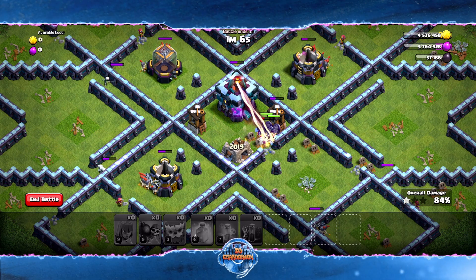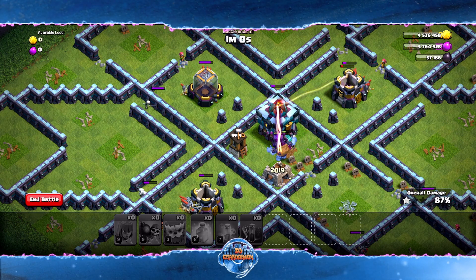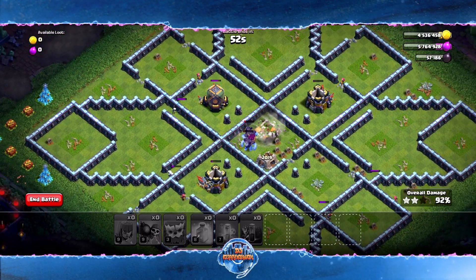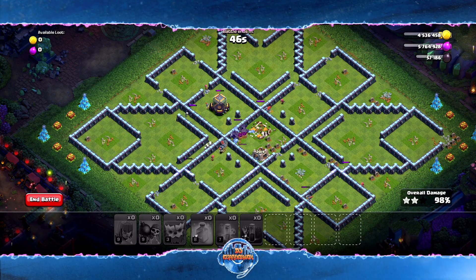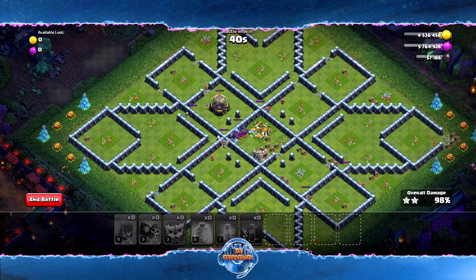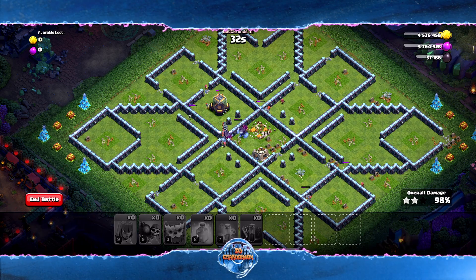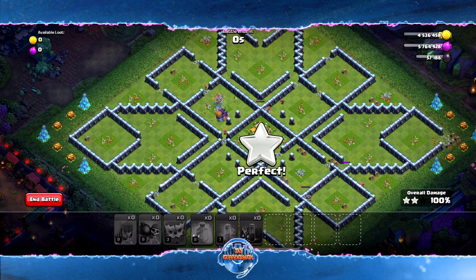We need the Yetis to target this Town Hall. We have a couple of Yetis on full HP and one that's very hurt, but the Yetis are hitting the Town Hall which is perfect. We have troops on all the outside collectors and storages. We have 51 seconds — this is literally a perfect run with so many troops left over. It's going to take a couple of tries, but as long as you don't give up, deploy everything like you saw, be patient, and you will get the three stars.